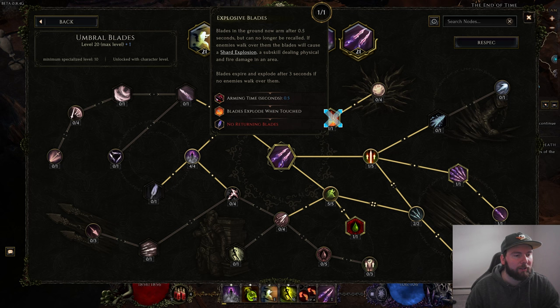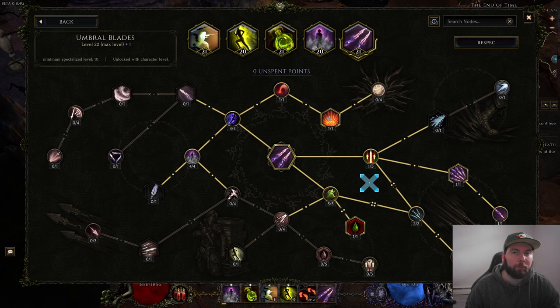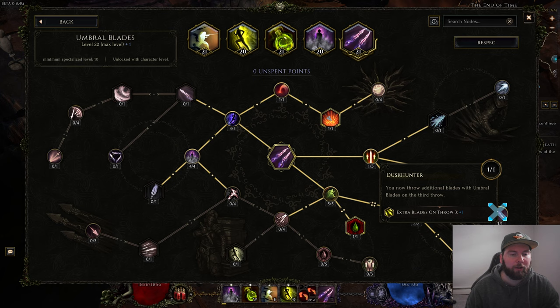Four points in Edge of Obscurity, one point in Precision Cuts, one point in Explosive Blades, five points in Cut and Leave, and one point in Emerald Cutlass — this converts everything to poison chance, and all your bleed from all sources gets converted to poison. So you can put bleed and poison chance on your weapons and that all becomes poison chance. One point in Jagged Carvings, two points in Kanai's Belt for extra blades on your second throw, one point in Twilight Assault for a third throw with five blades, and one point in Dusk Hunter for an extra blade on the third throw.